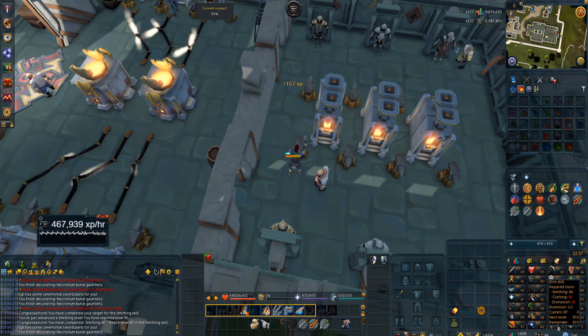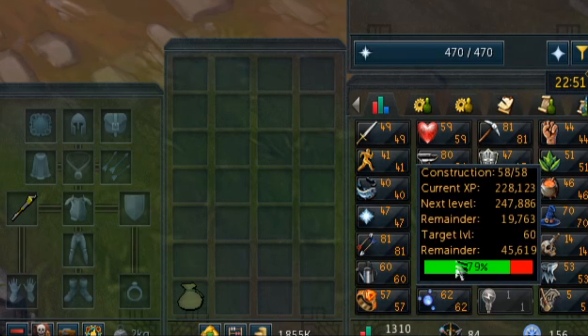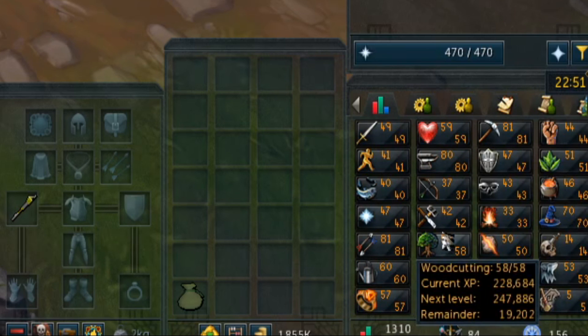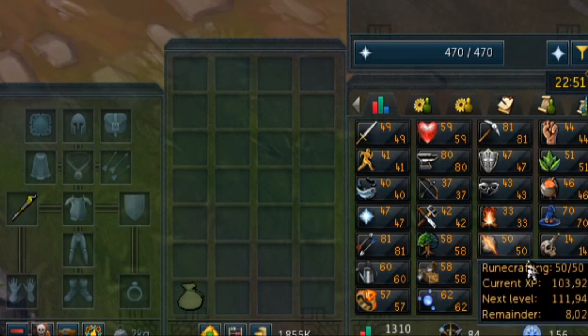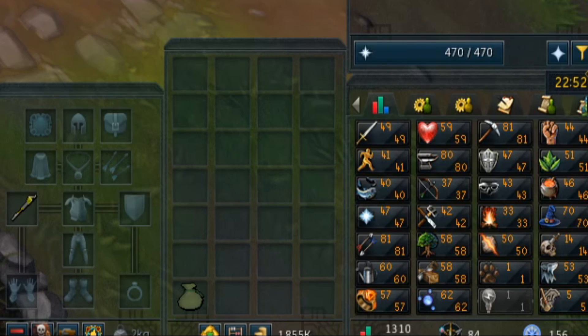Now we're moving on to much bigger goals. So that's going to do it for the end of this episode. We got up to our goal of AD Smithing. We're well over 1300 total now at 1310, just about to hit 10 mil XP. The next episode we're going to be focusing on the next two skills for Invention — needing both Crafting and Divination to get to 80. I'm also going to do some ancillary stuff like a couple quests and other skills so it's not just me AFKing Crafting for 30 hours. Hope you enjoyed it, have a good day, and I'll catch you in the next one.